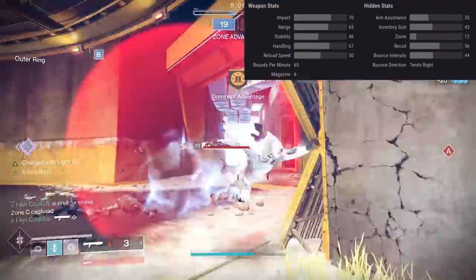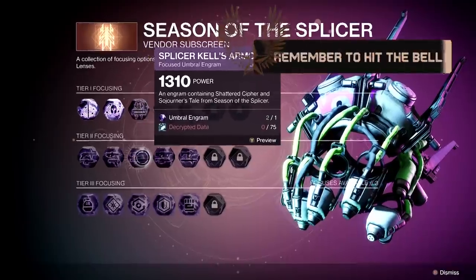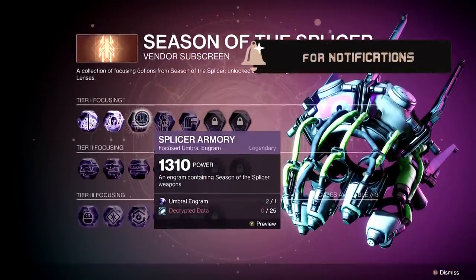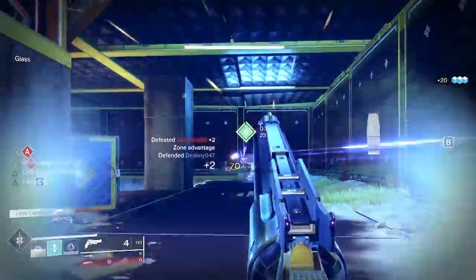You get it from the seasonal activity override. You can focus it, or you can roll the dice in the upper selections to get lucky — and that's honestly what I do. It gives me a chance at everything, and once I get lucky I can then start focusing. As an energy slug, I do view this more as a PvP weapon.